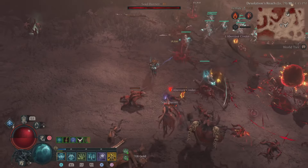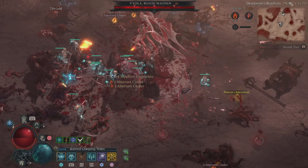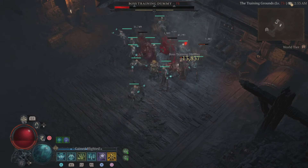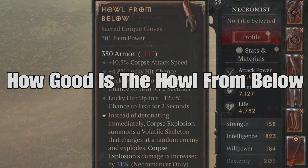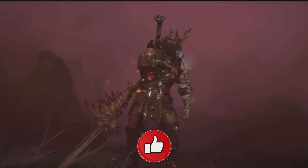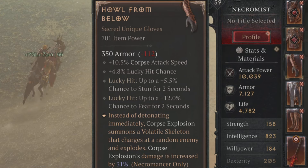If you're a player like me, I've been playing a lot of Diablo 4 but never got into minions because it wasn't viable. But now with Loot Reborn, it's a whole different story. There are a ton of uniques out there that I want to test for the Necromancer. One of these is Howl from Below — today we're going to figure out how good this unique really is.